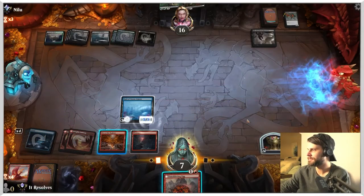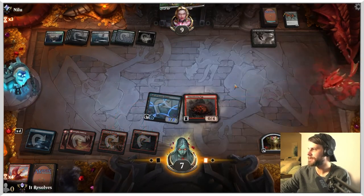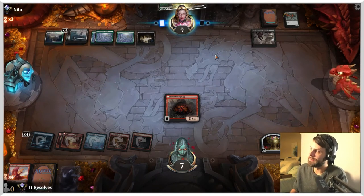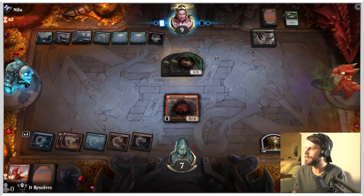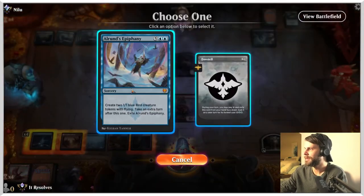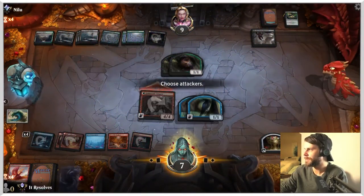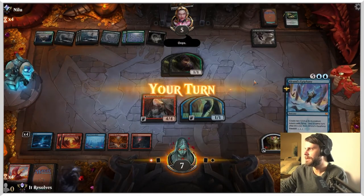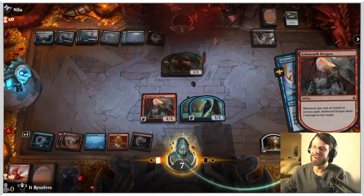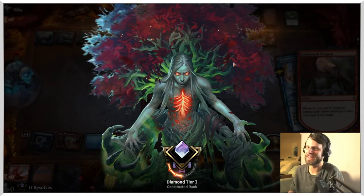We're just going to throw this out. Deal seven. That did get them off of that two-turn clock. We're going to play the Egg as well — so now they can kill the Egg if they'd like, they've got the means in hand, but it doesn't seem super great. There's an Alrund's Epiphany as well — yeah, we're just going to play that out. That flips this, gives us an extra turn. We'll attack in for four. Deal two here. We just needed a little while to get going — heck yes, guys! What a game. That was really, really good.